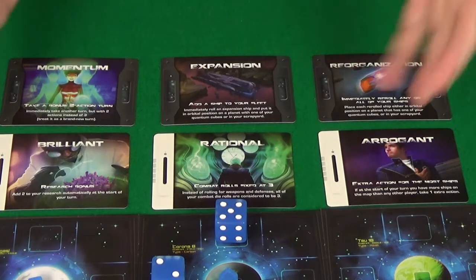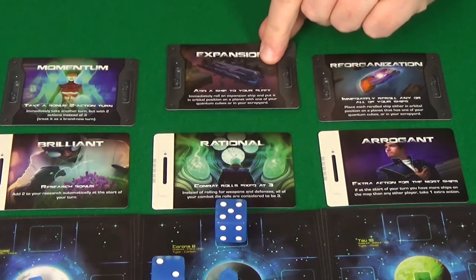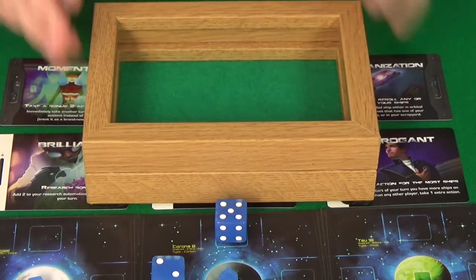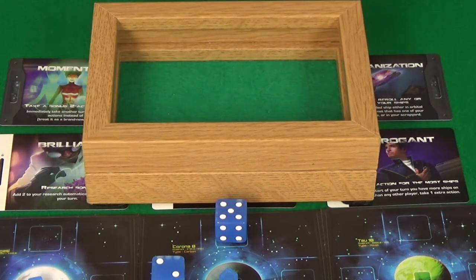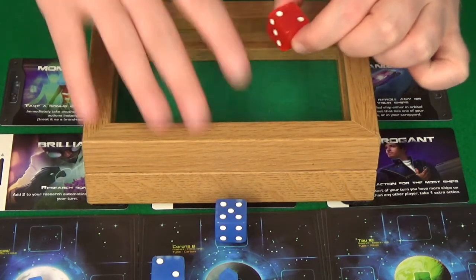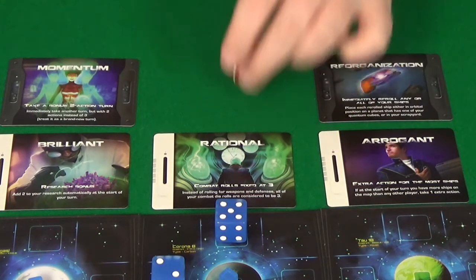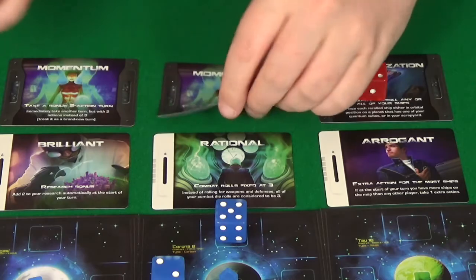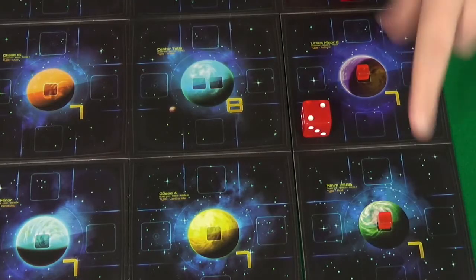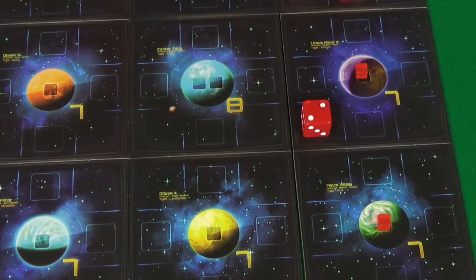For placing a quantum cube, she does get a card. Her card of choice is Expansion, so she immediately rolls a ship and gets another 2. She appears to have a fleet of transport ships — of flagships. The new card out is another Momentum card. Placing that ship, she has to put it in orbit of one of the 2 planets where she has quantum cubes. She's got a line of transport ships going on.